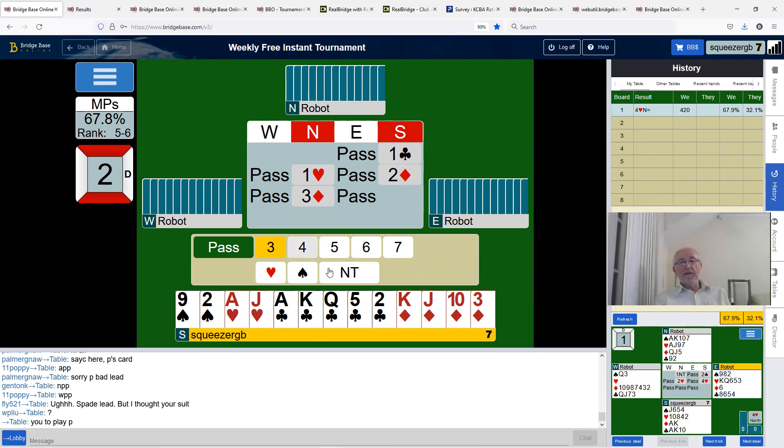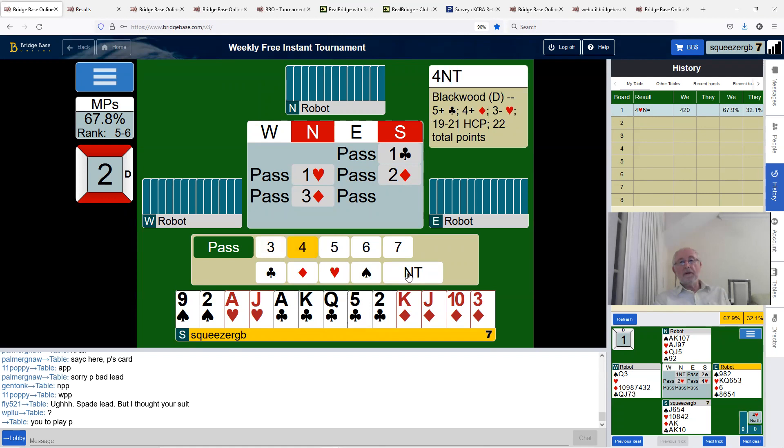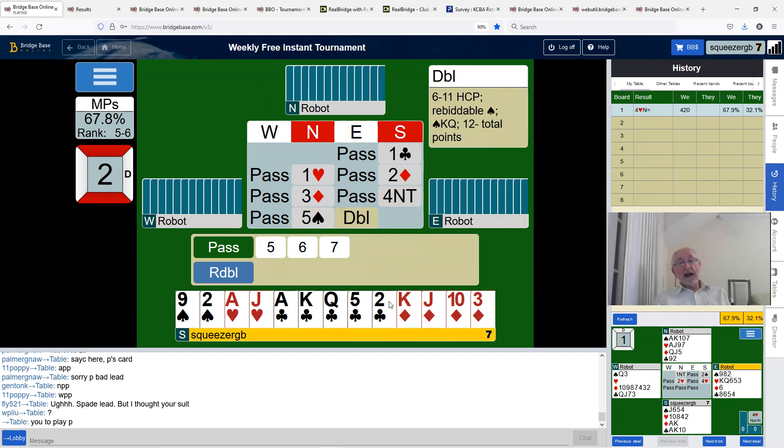I'm going to bid four no trumps. It's got two key cards and the queen of diamonds — so the ace of diamonds, ace of spades, and the queen of diamonds. This is almost enough to think about a grand slam. We've got a spade loser and a heart loser probably, but if they've got another king — king of hearts and king of spades — we've got diamonds. So double five spades. But we don't have the king of spades, so I'm going to settle for six diamonds.